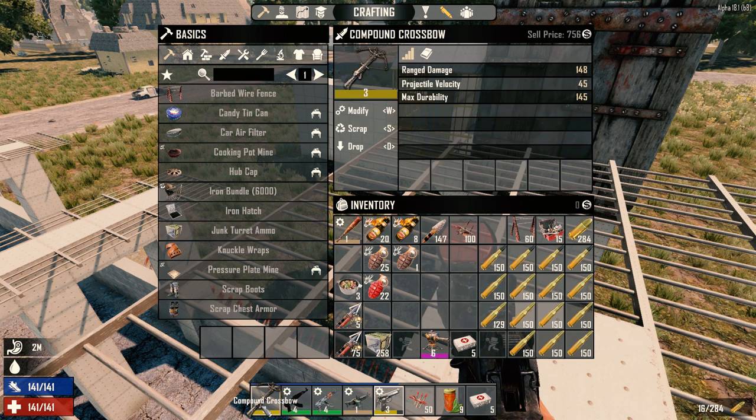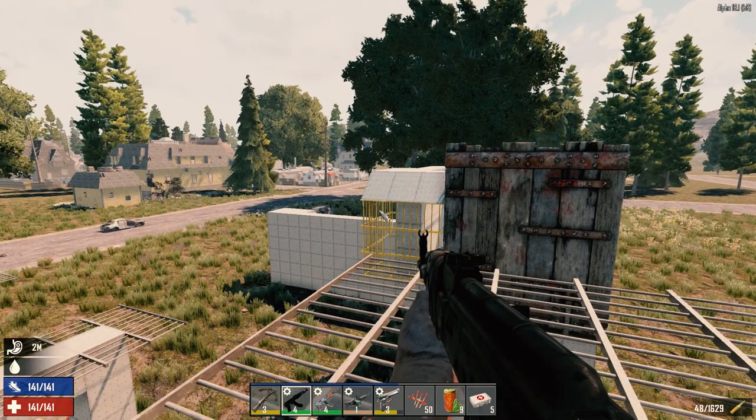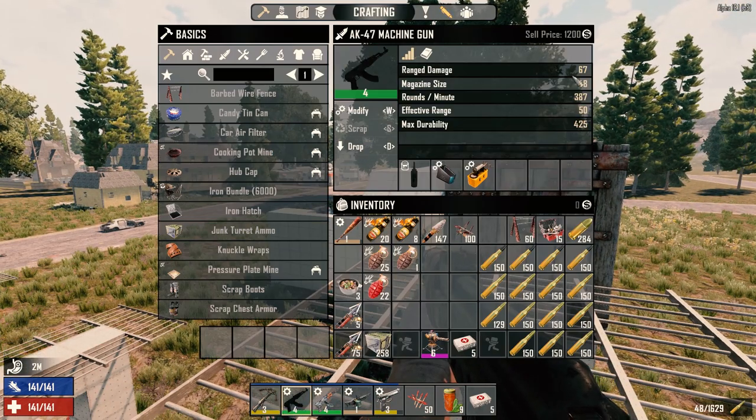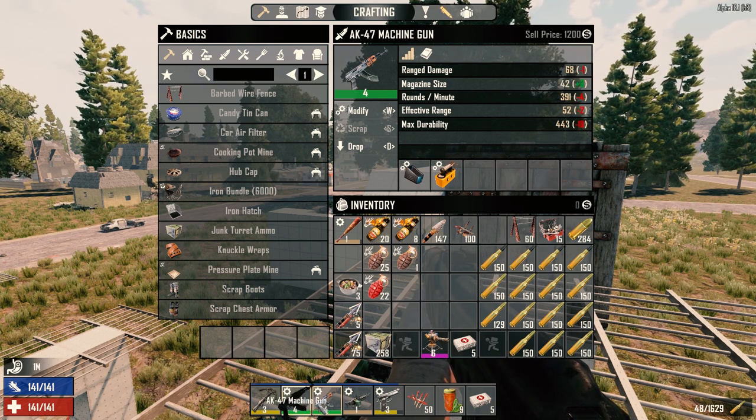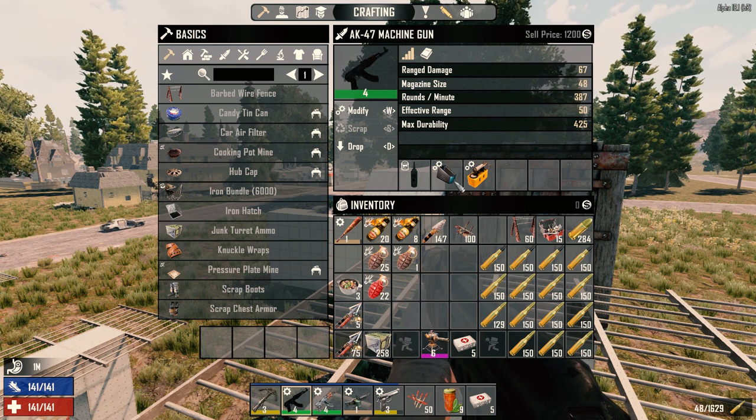We've got our crossbow bolt here armed with our exploding crossbow bolts. We have all our ammo, we have our two AKs down here. The original one does 67 damage, our new one does 68, but the old one has slightly higher magazine capacity — 6 rounds more — which is actually a little better I think. So we filled all three of them up. Probably going to be using this one most of the time, as you can see it's got the clip extender plus the rad remover on it.